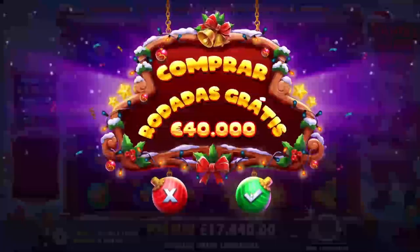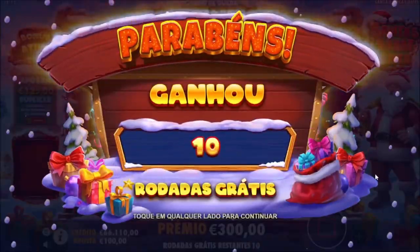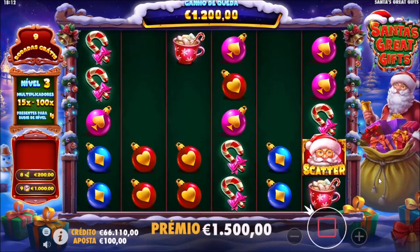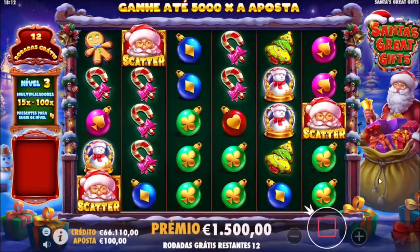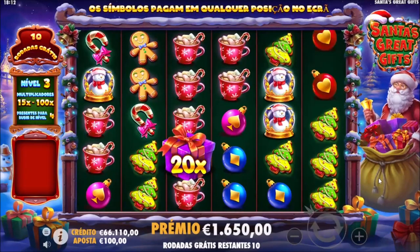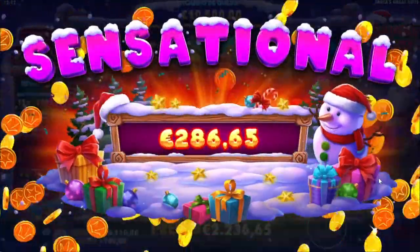Are we gonna get six scatters again? This is a 40k bonus buy — this ain't a joke now. Four scatters, I guess that's what you usually need. That's a nice start, give me a present now. And a retrigger! This is level three bonus. How many levels are there — five? Give me Christmas trees, pinks perhaps. That's some 10.5k but we paid 40k for it, so we still need a lot.